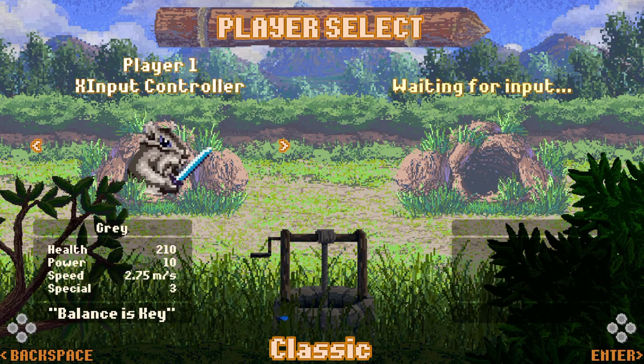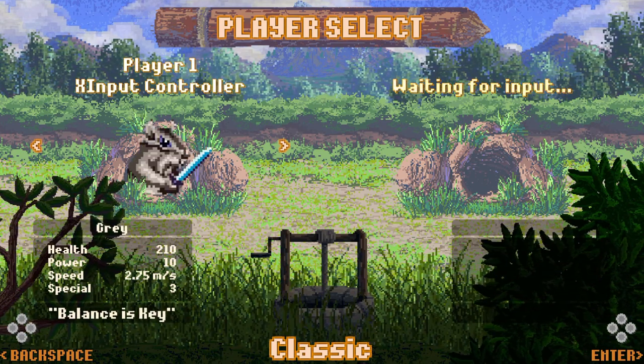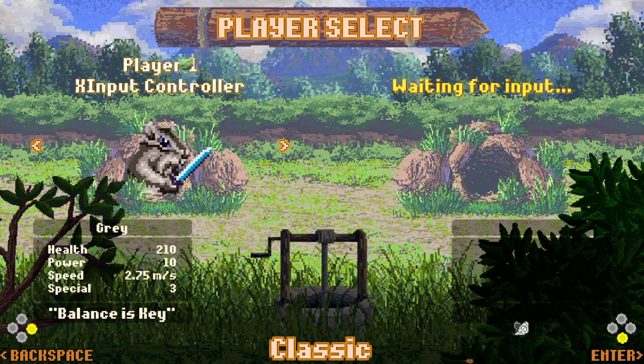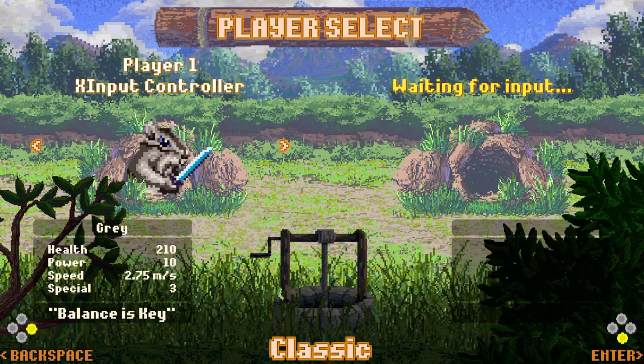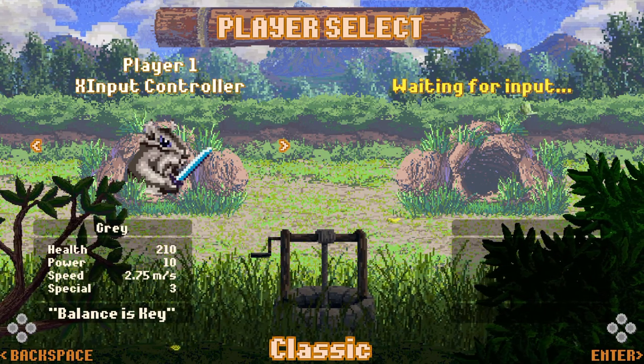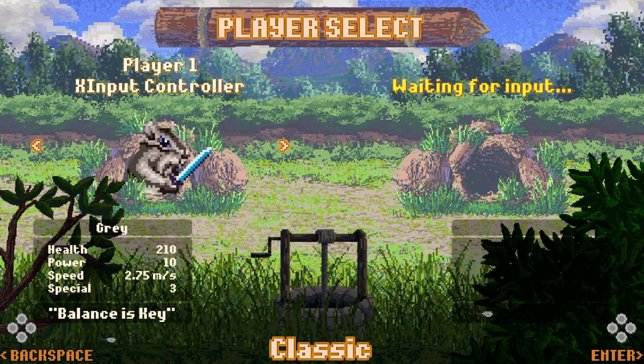This one has 210 health, 10 power, 2.75 meters per second speed, and three special, which I don't know what it is, but I guess it's like the basic all-around beginner option if you're getting started into the game.